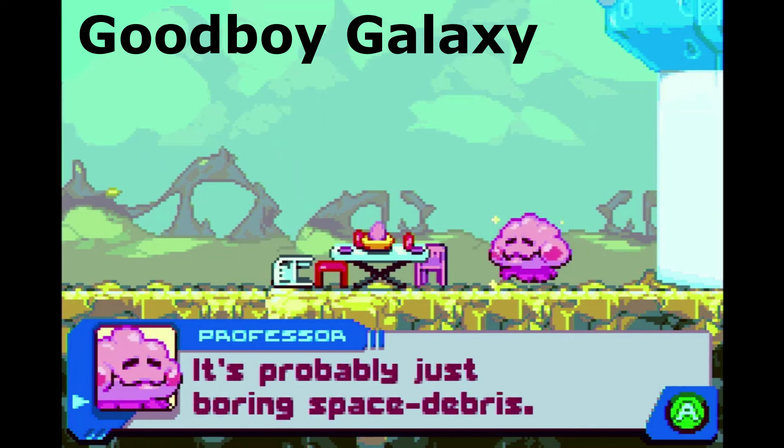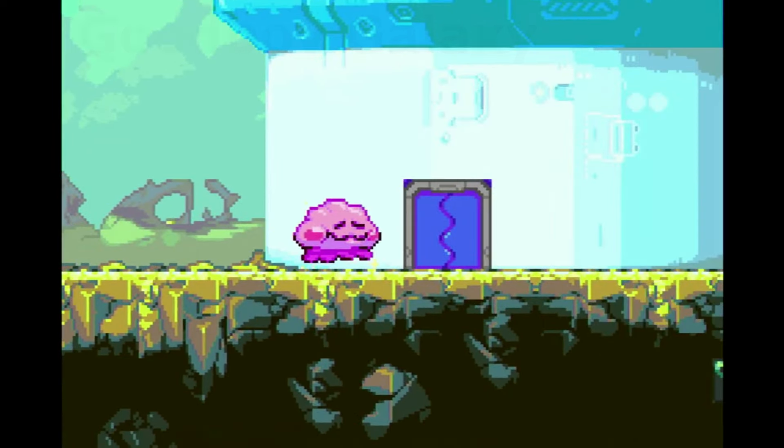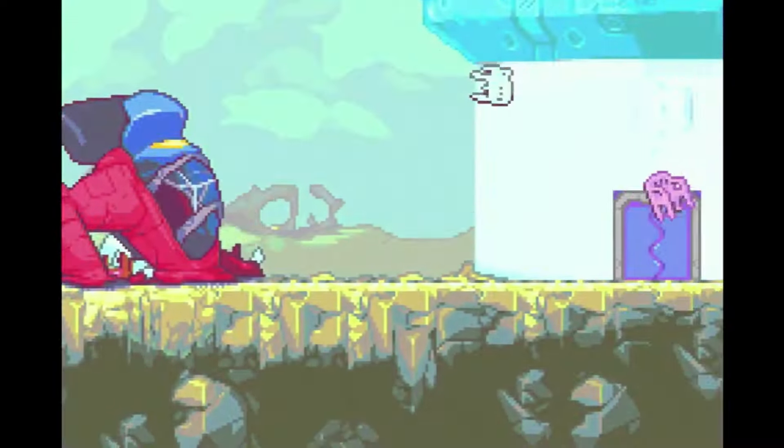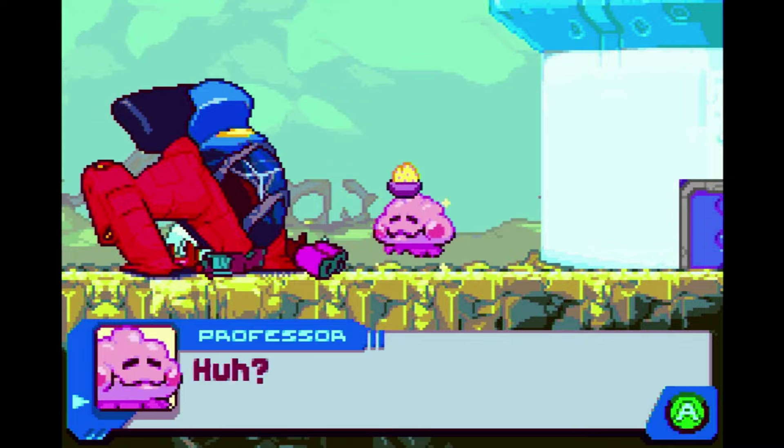So my first pick is Good Boy Galaxy. This was released last year alongside Witch & Wiz on a dual cart, and it's a fantastic Game Boy Advance style game. It's like a Metroidvania where you play as Maxwell the dog, who has crash landed on a planet and needs to get parts to rebuild his ship whilst escaping lots of different enemies and foes along the way.